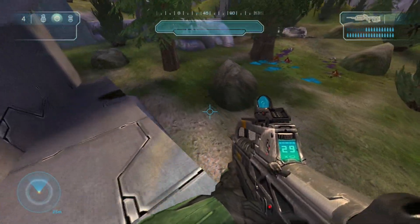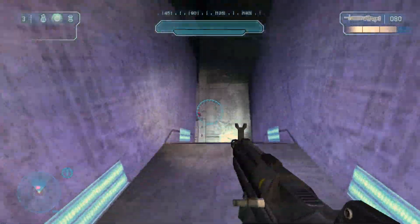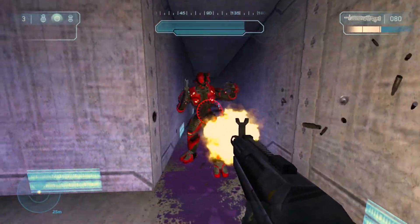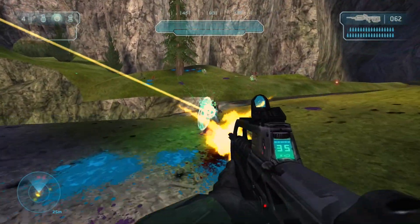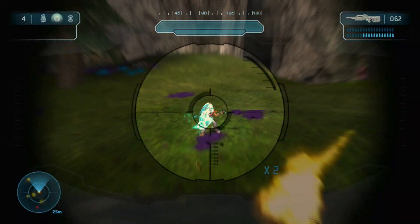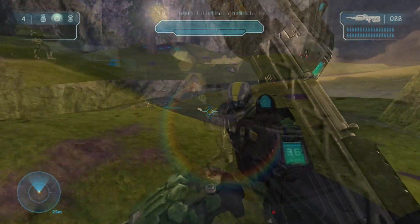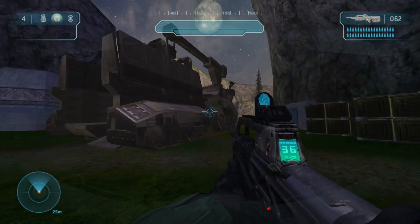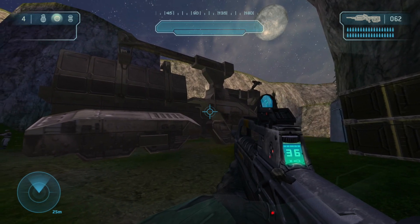Detaching the turret will allow you to pick it up and run around looking like the ultimate war machine. You've got some ODSTs in this extension of the level too. Not to mention, you also have an elephant.